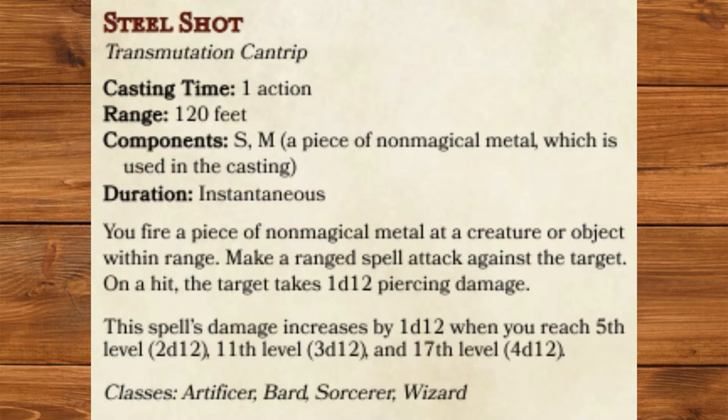Steal Shot, a Transmutation Cantrip. You fire a piece of non-magical metal at a creature or object within range. Make a ranged spell attack against the target. On a hit, the target takes 1d12 piercing damage. While this is obviously meant to represent a coin shot, you don't actually have to use money for this cantrip — a ball bearing or a rusty nail will do.